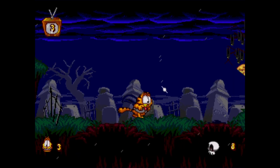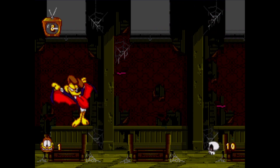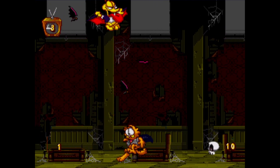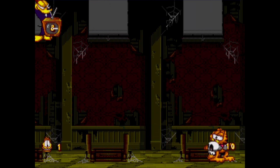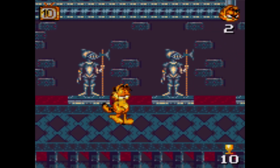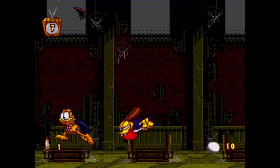You'll find a remote control that takes you to Count Slobula, who is actually Odie dressed as a vampire. You must whack him with your torch to send him retreating into his coffin, then jump up to the window shade to damage him. It's disappointing that the level is called Count Slobulus Castle but the boss area is all you see of it. The Game Gear version, which we'll get to shortly, features a full, fleshed-out castle portion in its interpretation of the level.